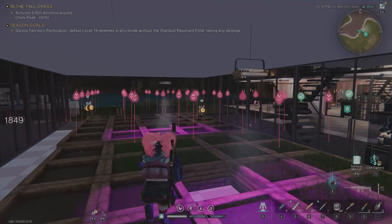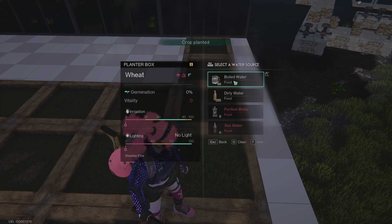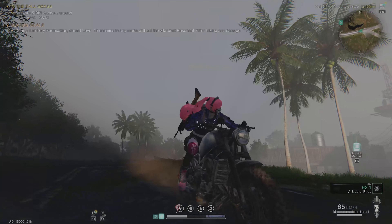Hey guys, it's Rizzle. Today I'm going to show you the absolutely best spot to farm a ton of wheat in Once Human. If you're looking to stock up on wheat for crafting those amazing recipes or just to have it handy at your base, this spot is a must visit.